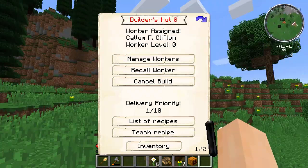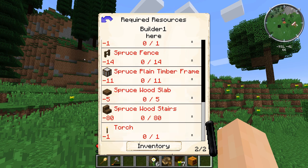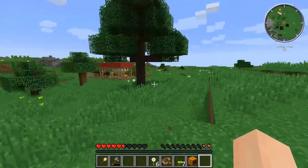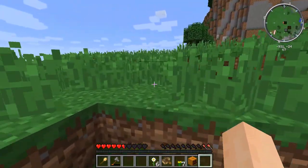Now what do you want? Required resources — alright, you need some dirt, some spruce wood, spruce wood planks, coarse dirt, dirt, cobblestone. He needs a crafting table. Well, here — there you go. He's doing some stuff. Good job, Callum. Let's give him this crafting table.